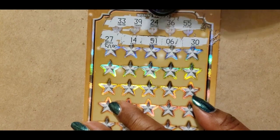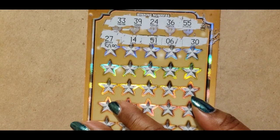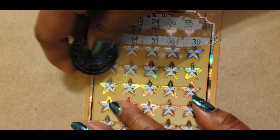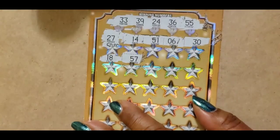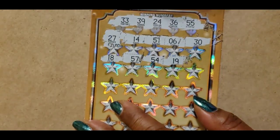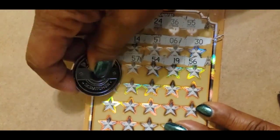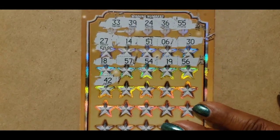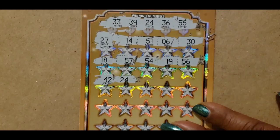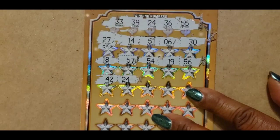We don't have any teens at the top, just the 24. So there's no 27. We have all kinds of 30s, but not 30. 18, 57. We have a 55. 54 and 19. 56. 42 — no 40s. 24 — we have a match on 24! That is a match.